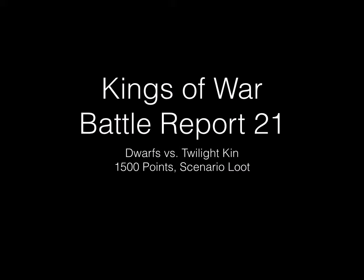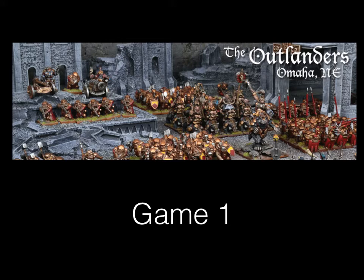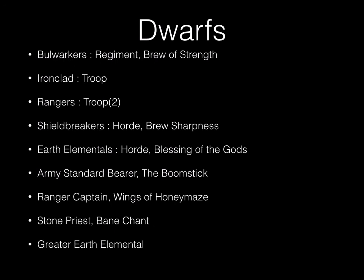Hello everyone, welcome to another battle report for my channel. Today we have battle report number 21 — a 1500 point game, Dwarves versus Twilight Kin, and the scenario is Loot. This is the first game of a three-game tournament hosted by the Outlanders, a gaming group out of Omaha, Nebraska. This was the Warhammer Refugee Tournament.